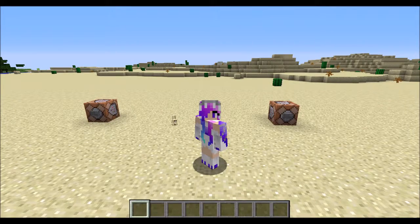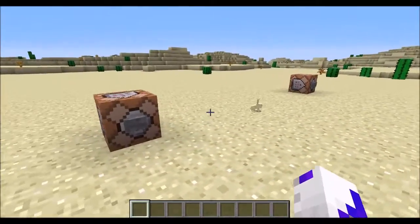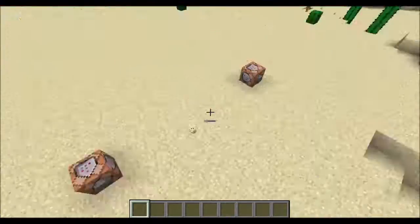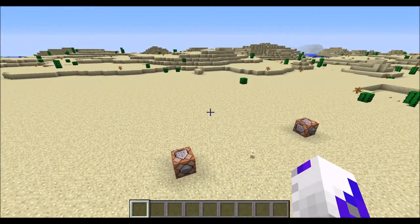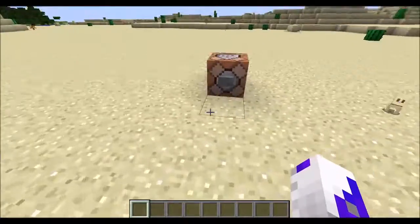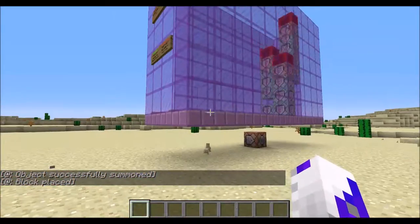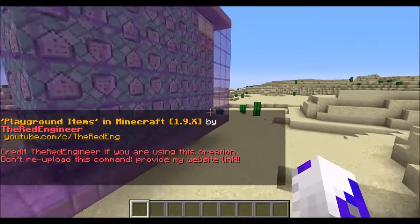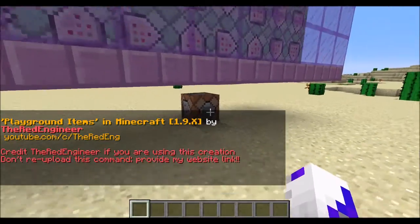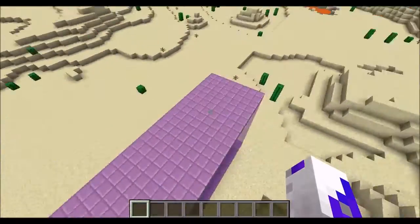Hey guys, it's me Hayley, and today on my channel we will be checking out two commands in Minecraft. They both add awesome stuff. In one of them there is a playground command, and in the other one it's tiny houses. So let's do the playground one first. This will work on 1.9.